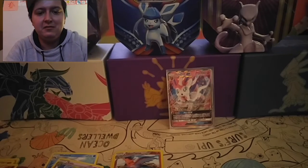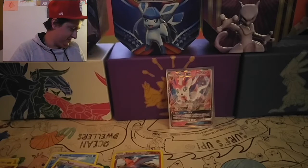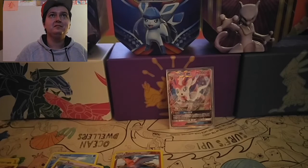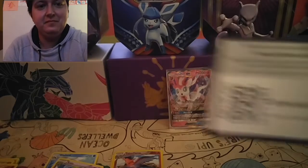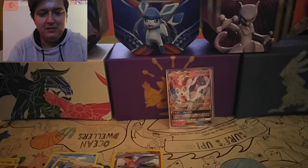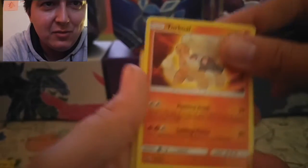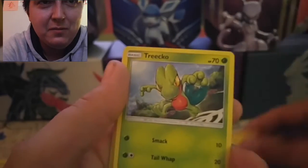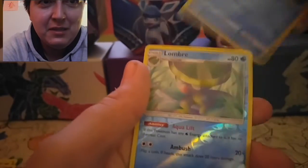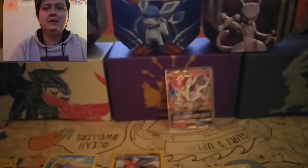Alright, getting into the next Celestial Storm. I'm so content and happy with my cards. There's a code card for this one. Lightning Energy, Torkoal, Oricorio, Trumbeak — another Trumbeak — Wailmer, Bagon, Mudkip, the reverse is Alolan Raichu, and the rare holographic — we got a holo! So our first holo.